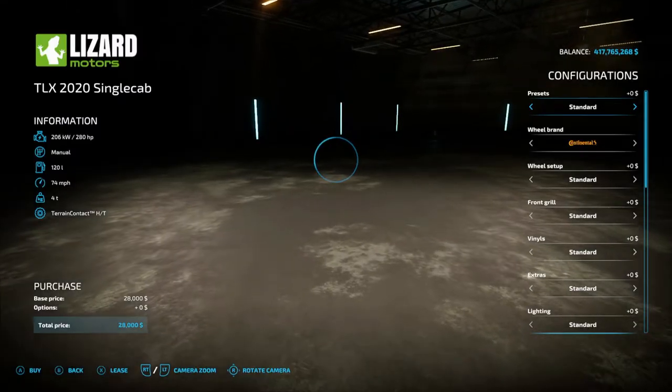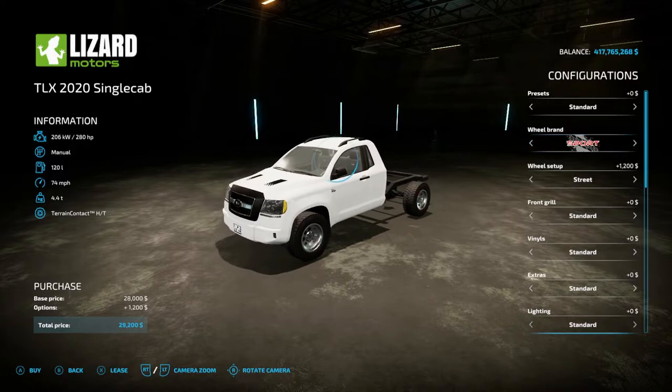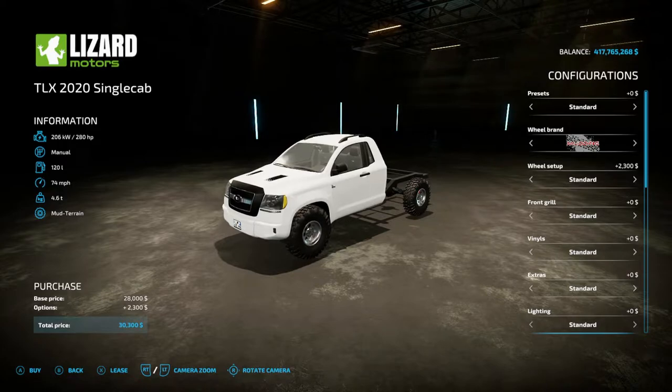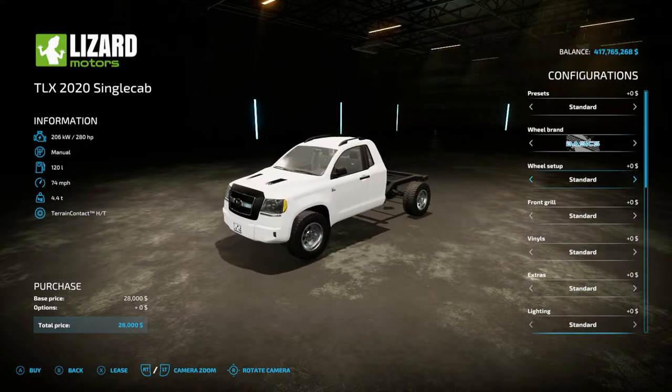Looking at the regular TLX 2020, you have presets including standard and preset one. For tire and wheel brands, you have Continental with options: Basic, Sport, High Performance, Off-Road, and Modding variants. There's also a snow option with chains. Under Continental, you have Standard, Standard 3, 2, and 1.